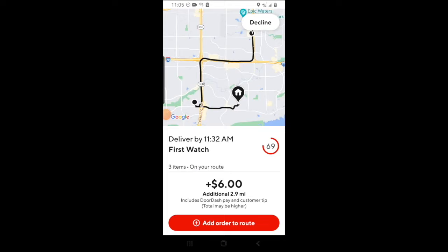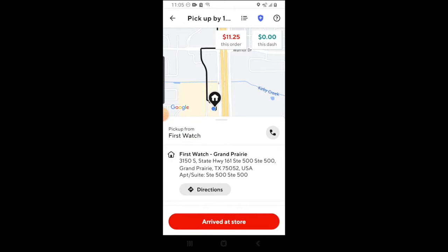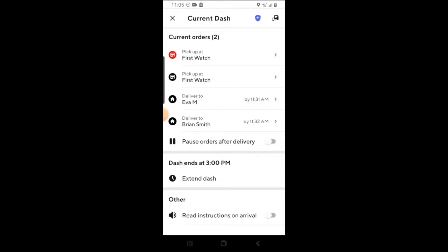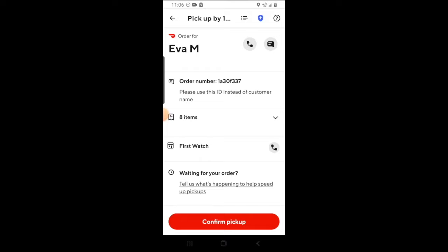There's a chance that you may get another delivery on your way to pick up this delivery. If you do, you have the option to accept or decline it. In this case, I'm going to go ahead and accept it — so now I'll have two orders to pick up from the First Watch restaurant. Once you arrive, you want to click on 'Arrive at Store,' which will let the restaurant staff know that you've arrived. Then go inside and let the staff know you're here to pick up an order for DoorDash and give them the name and/or the order number. If the order is not ready once you get there, you can click on 'Waiting for Your Order.' DoorDash will then ask you why you're waiting and you can select an option — this is part of a feedback setup so that restaurants can improve their performance.